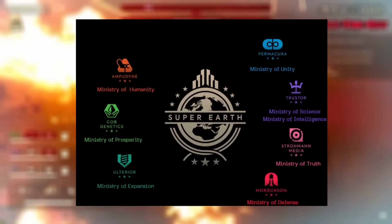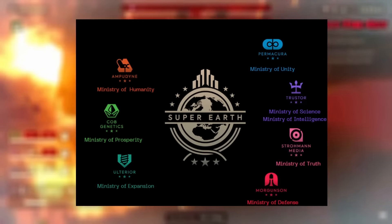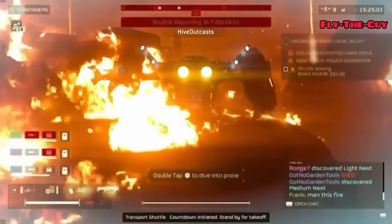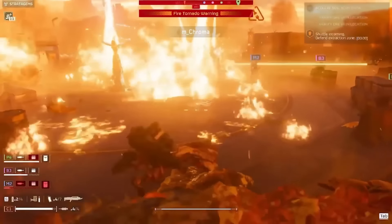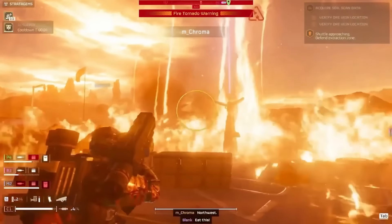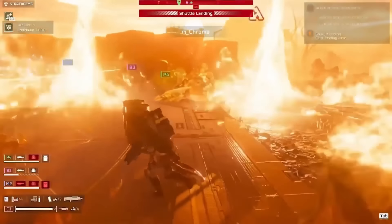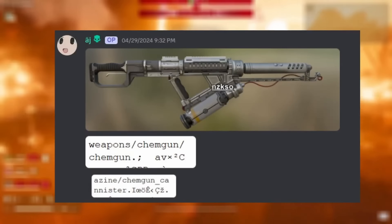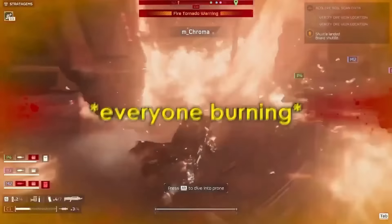They are most likely going to be in the Truster Ministry of Science faction. Here are all the factions of Super Earth right now, which could actually have their own additional crew member added into the files and added onto our ship with this new update. There's the Ministry of Unity, the Ministry of Truth, the Ministry of Defense, Ministry of Expansion, and Ministry of Prosperity — which we don't need anymore because we are going to take down the Illuminate, Terminids, and Automatons. But it could be pretty cool because the science officers could also give us new ways to upgrade our weaponry.